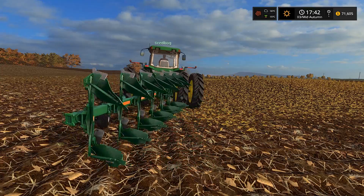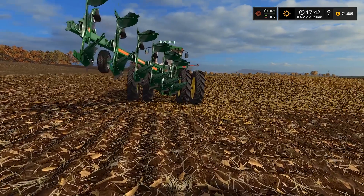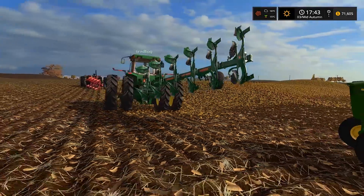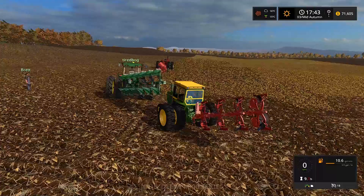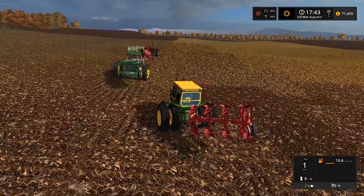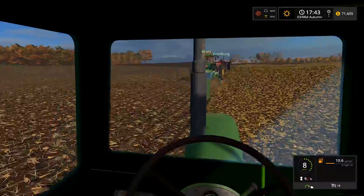His plow's a lot different too. There we go - drop her down and we should be good. Okay, you're right, you're right - sorry, we're trying to get this plow figured out. Tire Bug's got her going. I'll move the 4020 - line up the center point with the edge of the row. There we go, Brett's going and I'm coming behind.